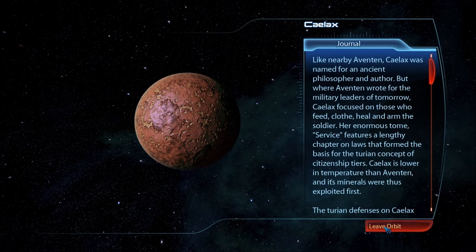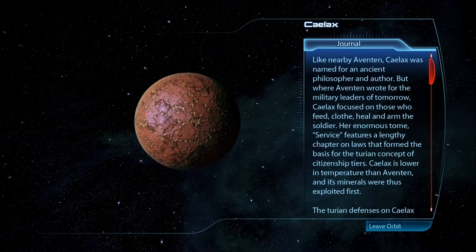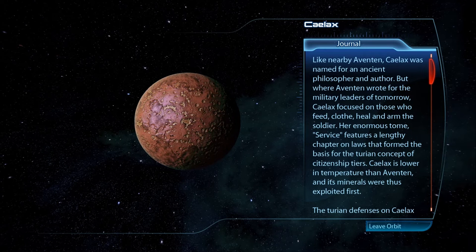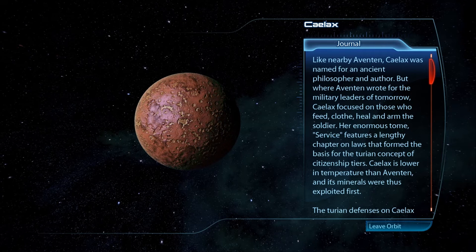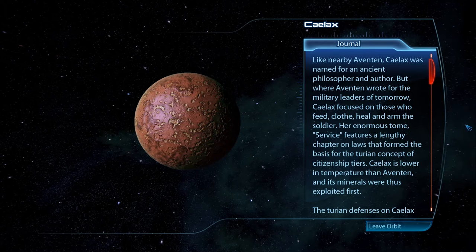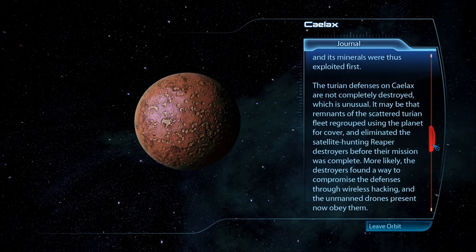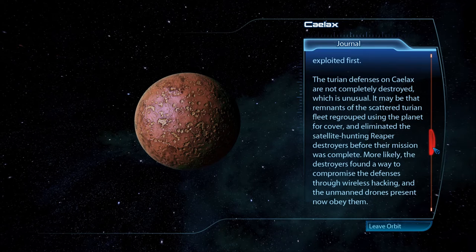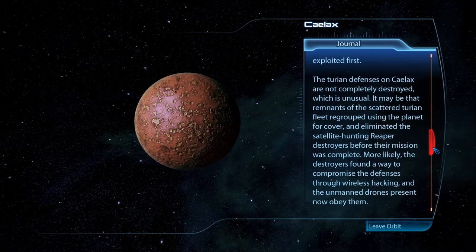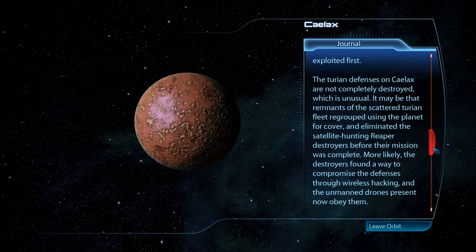Calax. Like nearby Aventin, Calax was named for an ancient philosopher and author. But where Aventin wrote for the military leaders of tomorrow, Calax focused on those who feed, clothe, heal, and arm the soldier. Her enormous tome, Service, features a lengthy chapter on laws that form the basis of the Turian concept of citizenship tiers. The Turian defenses on Calax were not completely destroyed, which is unusual. It may be that remnants of the scattered Turian fleet regrouped using the planet for cover, and eliminated the satellite-hunting Reaper destroyers before their mission was complete.